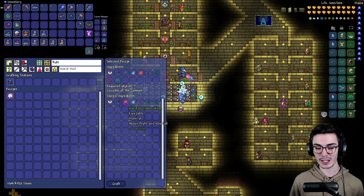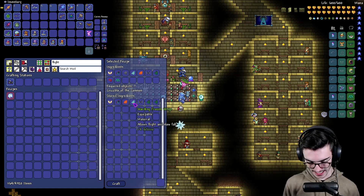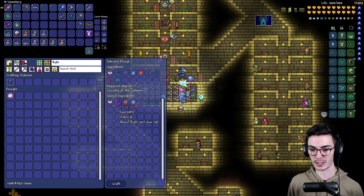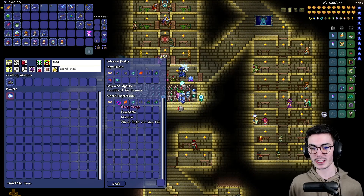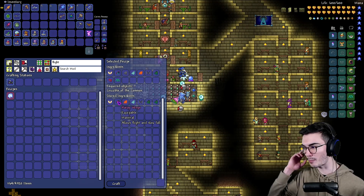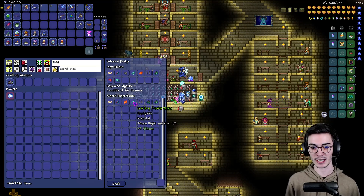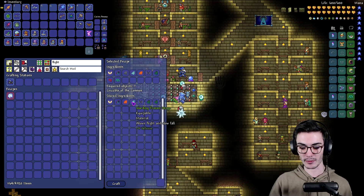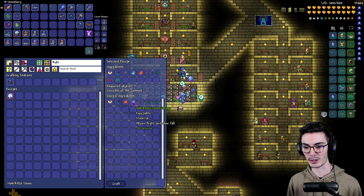I made the Flame Wings because we got a Red Devil Banner, but we never used the Flame Wings. Everything else we've used at least once. I think I made the Harpy Wings once and never actually used them because I realized we already had the Frozen Wings at the time. I made the Flame Wings because we already got the Unholy Trident and that was the only other thing we could make with the banner that we got.